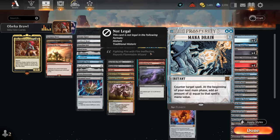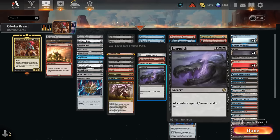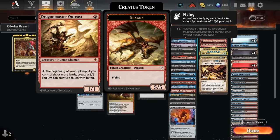Counterspells include Wash Away as a one-mana answer to opposing commanders, Cyclonic Rift to bounce everything if overloaded, Negate to protect Obika, Counterspell, and now Mana Drain — a better counterspell that can give us lots of extra colorless mana. Sweepers include Brotherhood's End, Sweltering Suns, and Languish. I chose these because they don't take out our own commander, so Obika can survive on the battlefield while we wipe the opponent's board.